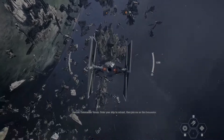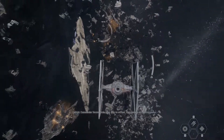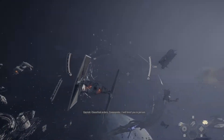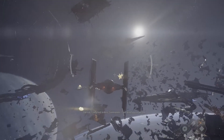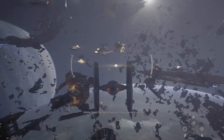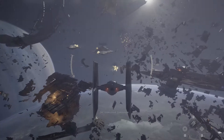Commander Versio, order your ship to retreat, then join me on the Eviscerator. Classified orders, Commander — I will brief you in person. Yes, Admiral. Inferno Squad, the Admiral and I will rendezvous with you later. Understood, Commander.